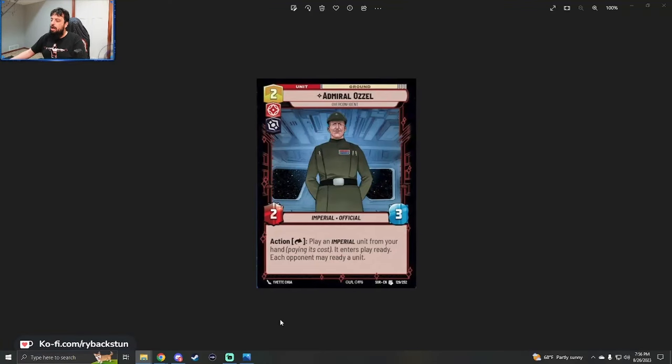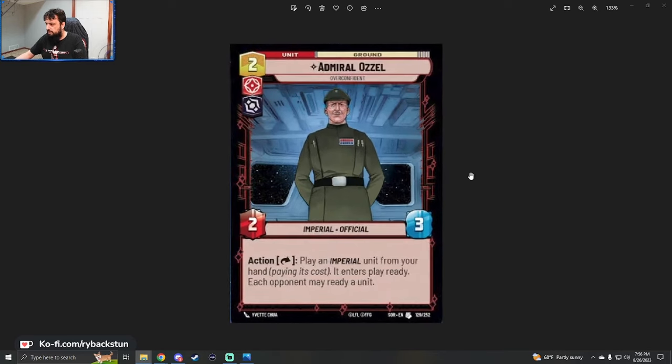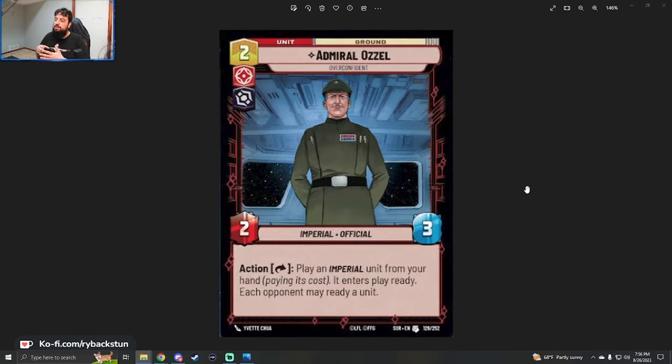Our first preview is an Aggression card — an iconic character from Empire Strikes Back — Admiral Ozzel. Two cost, Aggression, Villainy, Ground Unit. Admiral Ozzel, Overconfidence. Two power, three health, Imperial Official. This is the first card we've seen that's not a leader that has an action ability on it. Action: play an Imperial unit from your hand, paying its cost — it enters play ready. Each opponent may ready a unit.